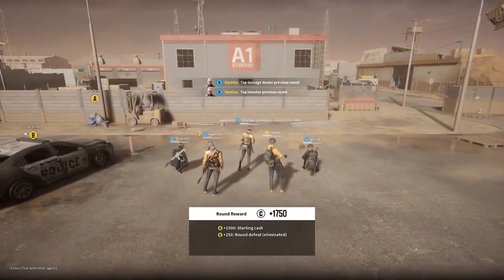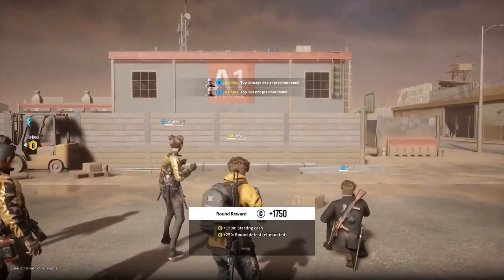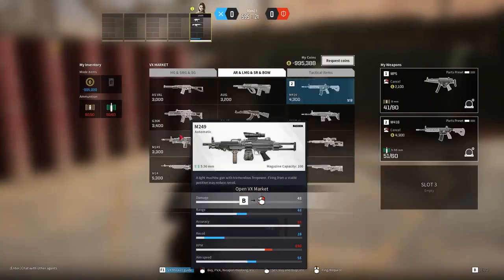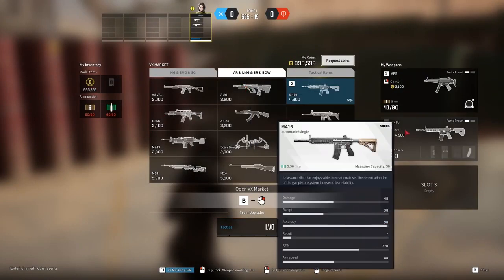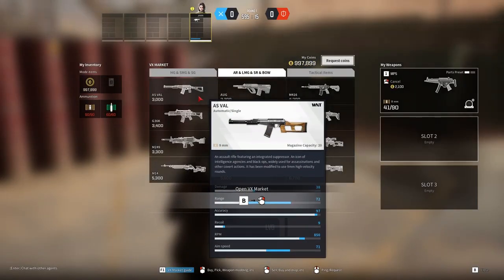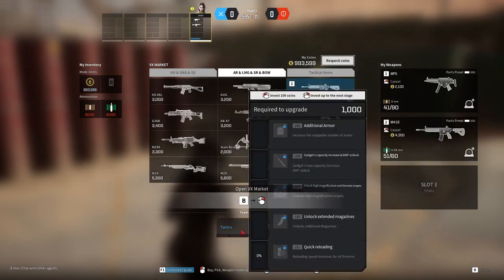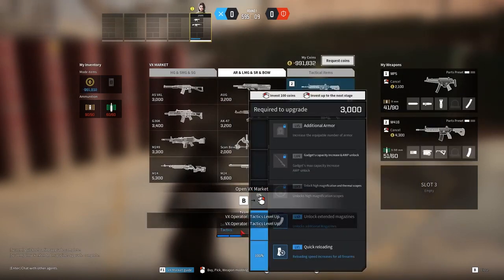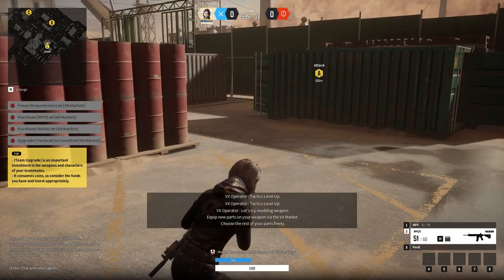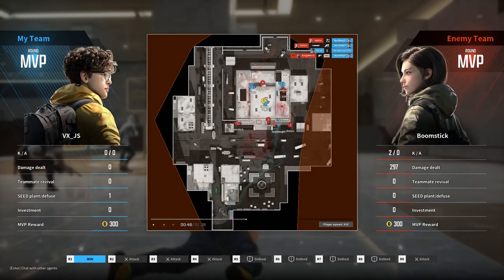The shop is available between rounds of bomb defusal or between deaths in team deathmatch, with money earned based on your performance. You can purchase weapons and items, upgrade your team's tactical level — which widens the offering of what you can buy — or donate your cash to other players so they can get their gear up to speed. I'm sure there's plenty of tactical depth to the timing and assignment of gear that I didn't have the chance to dig into, and mixed with the round recap and time elapsed maps after every round, there's plenty of competitive potential here.